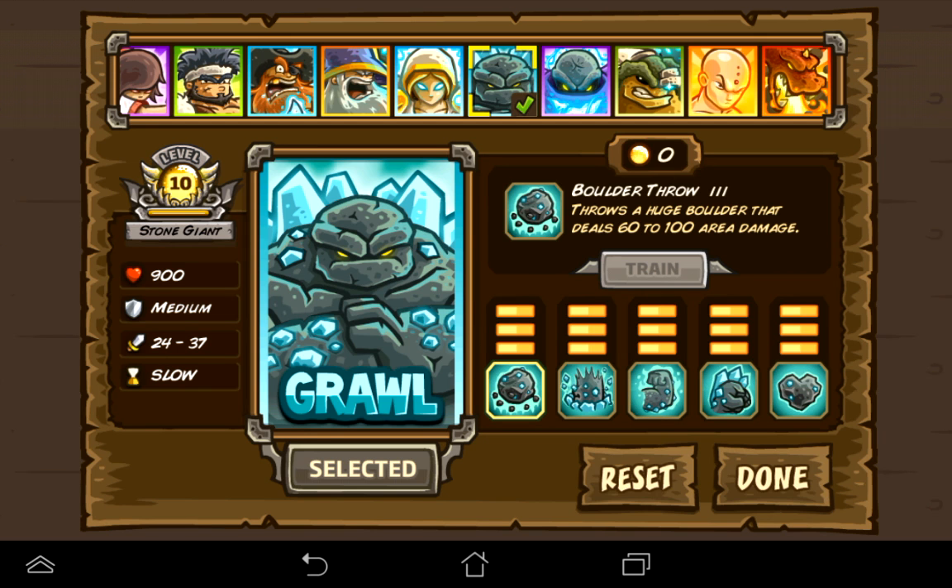Boulder Throw: there's a huge boulder that deals 60-100 area damage — nice. Stomp: hits the ground 8 times, slowing and stunning enemies — decent. Bastion: gains up to 18 bonus damage while holding ground. That makes him a lot better.